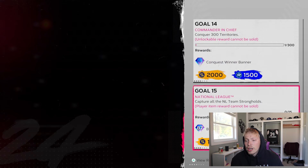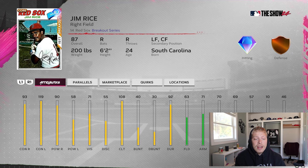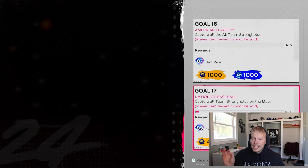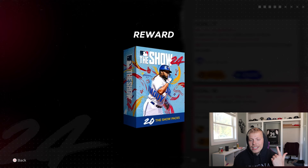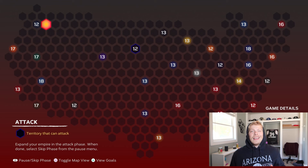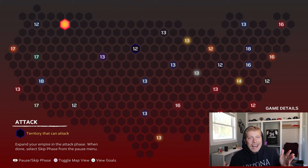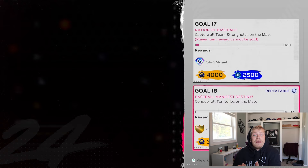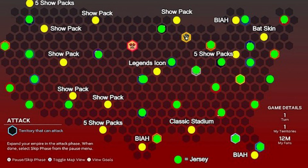Accumulating 300 million fans gets you a 10 show pack bundle and a banner. Completing the entire National League gets you an 87 overall Bill Mazeroski — they even gave him some decent power. The entire American League gets you an 87 overall Jim Rice — really good stats except for his power versus lefties. Completing the entire map and capturing every stronghold gets you an 89 overall Stan the Man, with insane contact but not great power. Conquering everything gets you a 20 show pack bundle. It's funny — for Team Affinity, even completing all three maps combined, you get maybe 15 total packs. But for Nation of Baseball alone, one goal gives you 20 show packs. You get more in one goal than you do for all the hidden rewards and goals in all the Team Affinities combined. Kind of crazy.